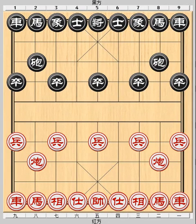Hi, I'm Felix Tan. In this tutorial, we are going to review a training game. Playing Red is a secondary school Xiangqi enthusiast, though the game lasted only 17 moves. The game has several features worth our exploring. Here it goes.